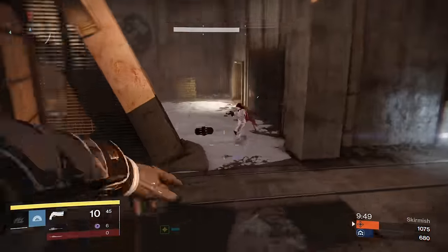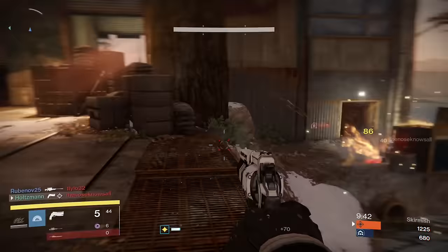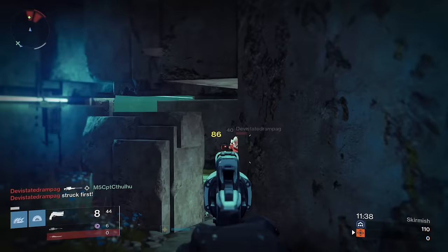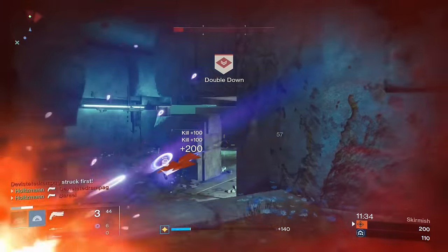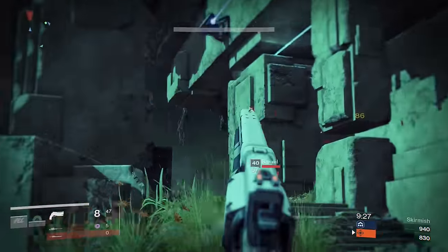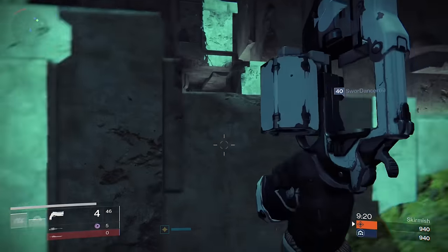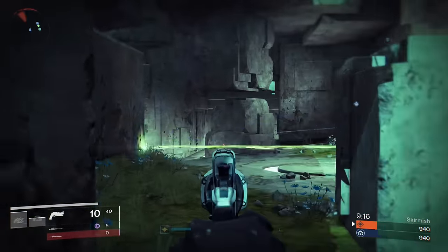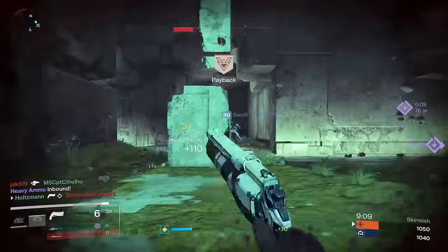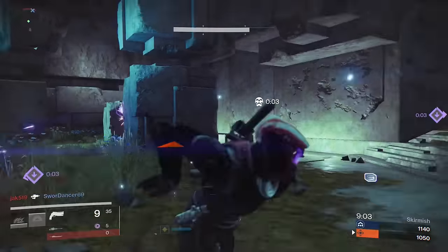In PvP, this gun has everything a hand cannon user would ever want: an always-active radar, good aim assist, and a 10-round magazine. You also have the option of going for High Caliber Rounds in PvP. The base stability is fine and doesn't really need to be buffed for the engagements hand cannons will be good in, though I still went with Perfect Balance to maximize damage with its rate of fire. For damage, this gun will kill in 3 headshots or 4 body shots. The aim assistance of 66 helps land those headshots and is in just the right spot for mid-range battles. Due to the hand cannon range nerf, you won't be landing any long-range shots with aim assist either.